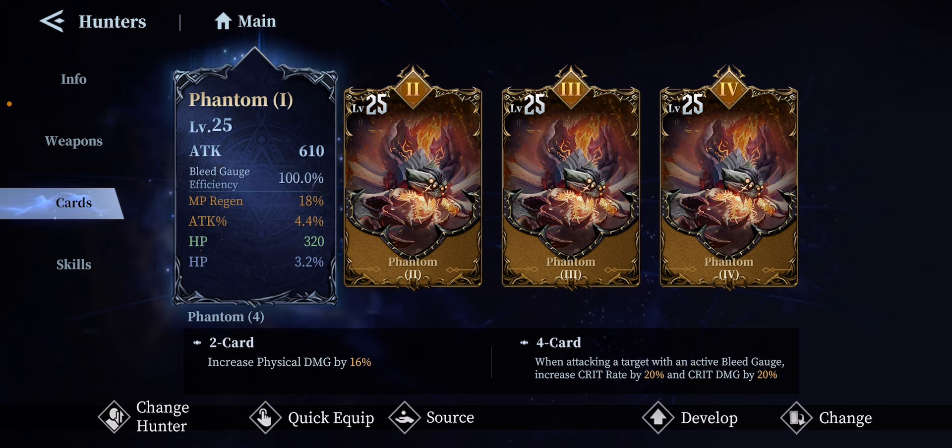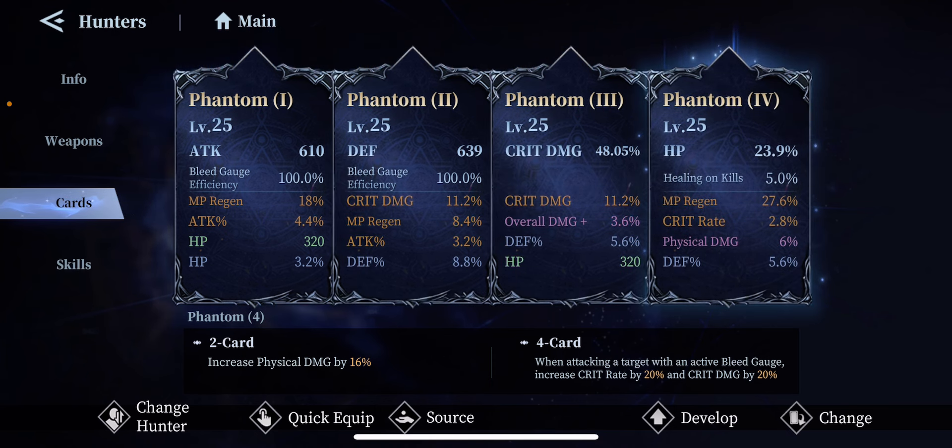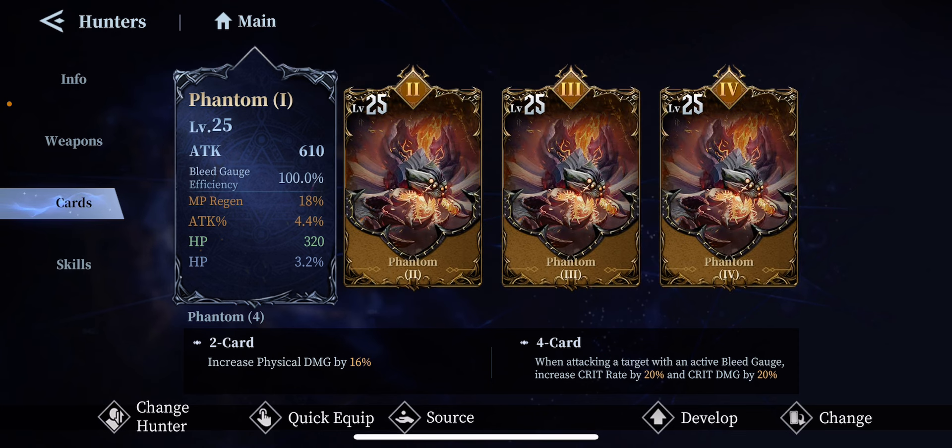You can apply more damage toward enemies. If you're doing a raid, your whole team will apply a lot more damage, especially critical damage. When you have four phantoms together, it increases your attack crit rate by 20 percent and attack crit damage by 20 percent — absolutely amazing. You always want that on each and every one of your cards, even as a free-to-play player.